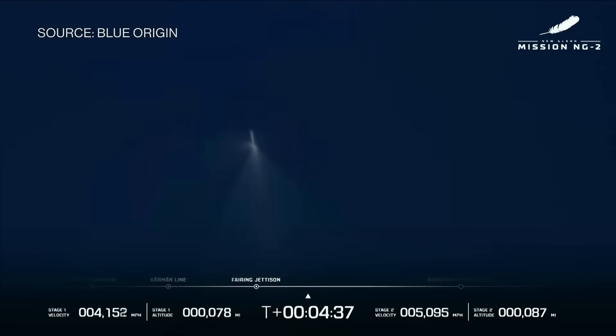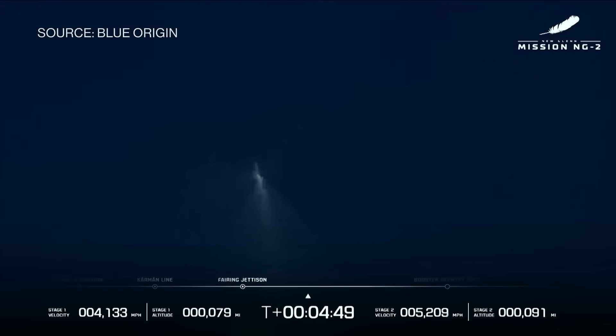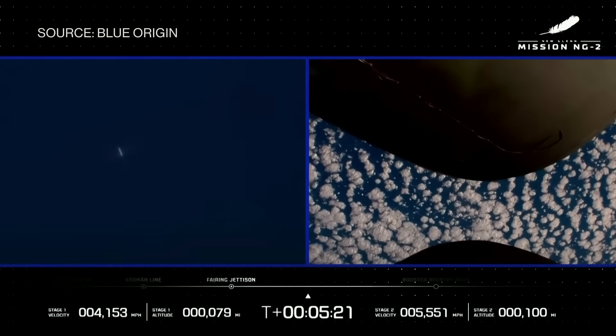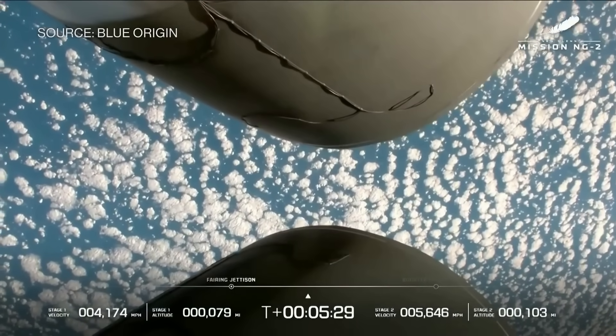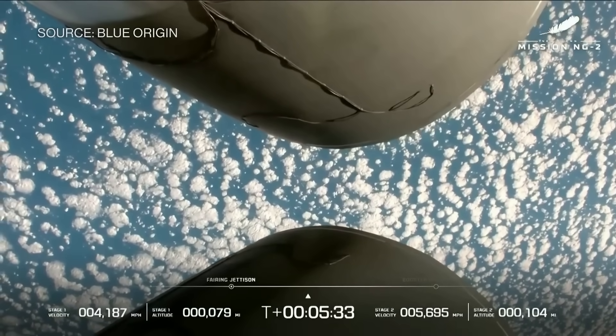Nine minutes is when we're expecting the first stage to touch down on the Jacklyn. Approximately two minutes remaining in the GS1 coast. Thank you for joining us for NG-2. So far, a nominal mission. GS2 is now 320 kilometers downrange, traveling at 2.8 kilometers per second. We have a clean ascent burn, clean separation, clean fairing jettison — right down the middle of the range track. Engine operating parameters on GS2 look good. The NASA Escapade satellites are exposed to space right now.